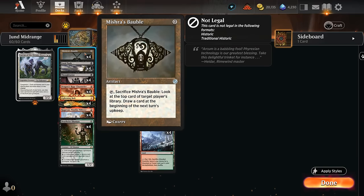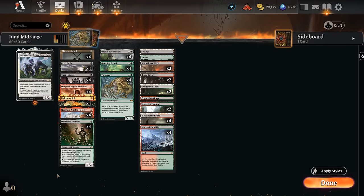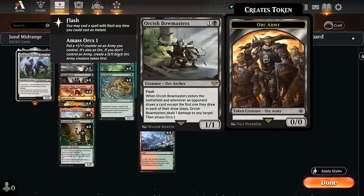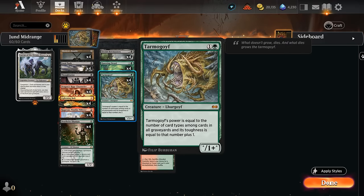Bauble is also a 0-mana artifact we can immediately get back once we play Lurrus after first putting it in our hand, so this is yet another Lurrus deck as you can expect to face quite often in the format. The final piece of the puzzle is Questing Druid, which has some nice overlap with the Jund colors — the adventure provides card advantage without actually drawing cards, so it won't trigger opposing copies of Bowmasters. It can also be another threat later in the game that grows with every spell we cast.